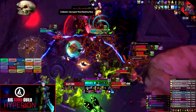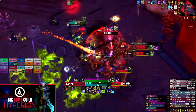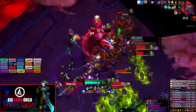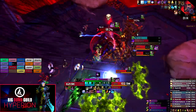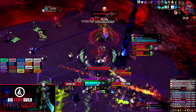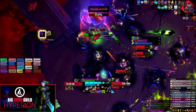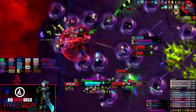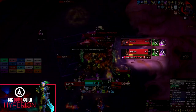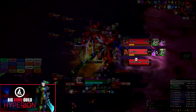While the bosses are stacked, we recommend most DPS focus Tek'ris as their main target and cleave off of him. This is because whenever the bosses spread for Phase Two, your entire raid stacks on Kazir, so Tek'ris damage falls behind. Each time you stack the bosses back up you'll need to play catch-up to bring Tek'ris down to the same health as Kazir.